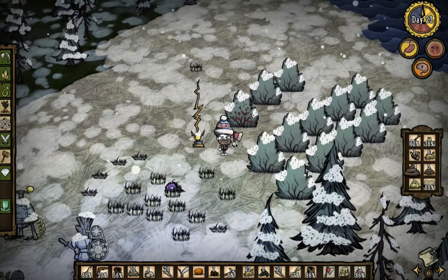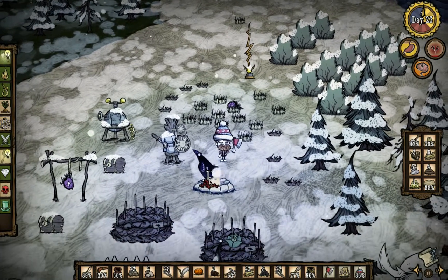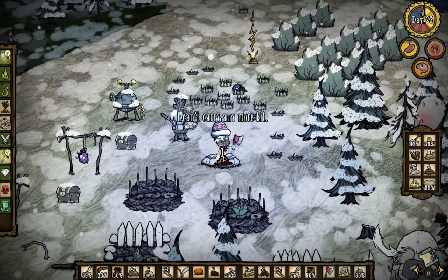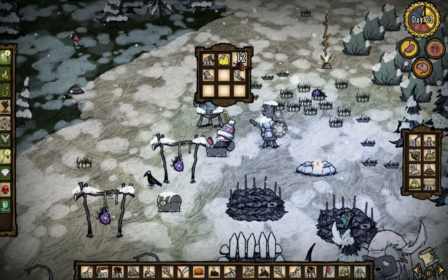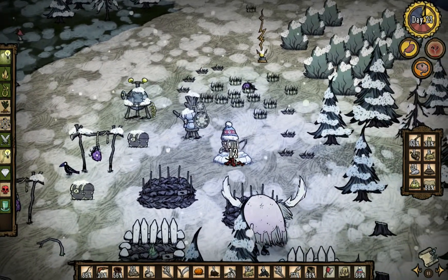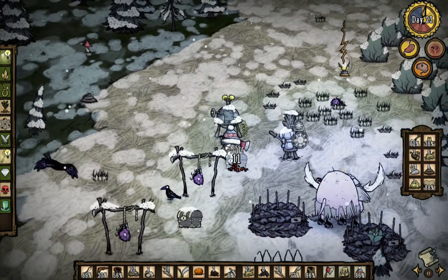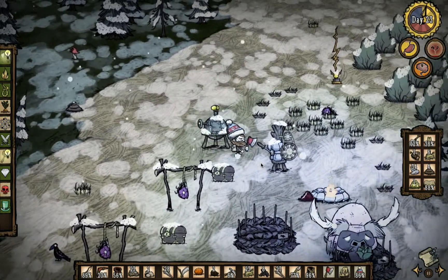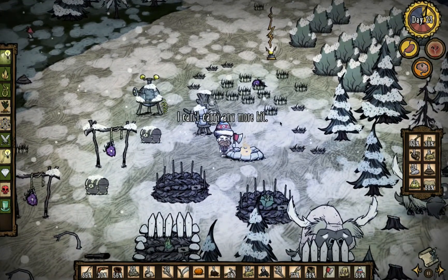Let's continue our quest of hopefully recovering our HP. Let's go ahead and cook these berries since we already have them in our hand. All right, cook those, eat them — it's good for the country. Let's grab these berries and cook a little bit of them. Please leave me alone. That's right, walk away. I'll go ahead and eat my cooked berries.